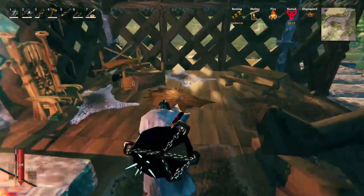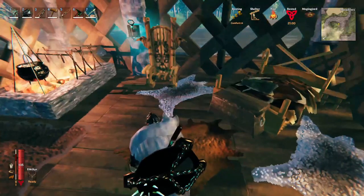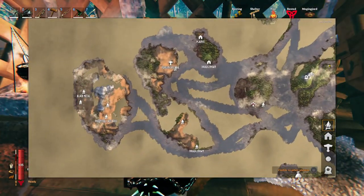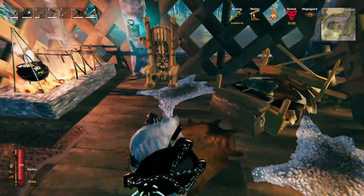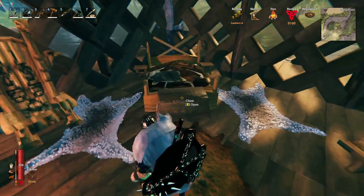Hello everybody and welcome to another episode of Valheim with me, baby dragon. In today's episode we are planning to try and kill the fifth boss, whose location we've already found, and we also found all the totems we need to summon him in the previous episode.